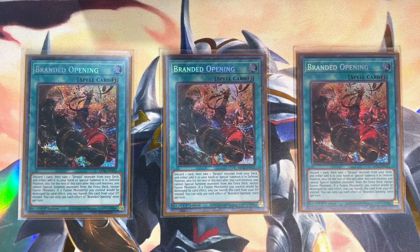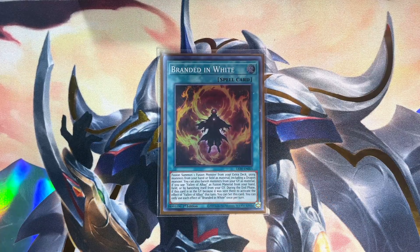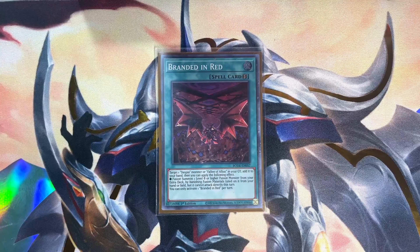Branded Opening is one of the best starters in your deck, and it's always important to keep in mind that Branded Opening protects your fusion monsters from being destroyed by banishing itself from the graveyard instead. A starter and protection wrapped into a quick-play spell is just way too good. Getting into the toolbox spells — a single copy of Branded in White. I'll be showing you exactly how White is used in the combo at the end of the video. Branded in Red can be searched, but you'll likely end up setting the card off Albion's end phase effect.